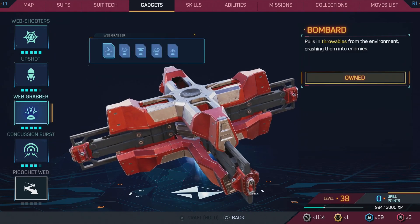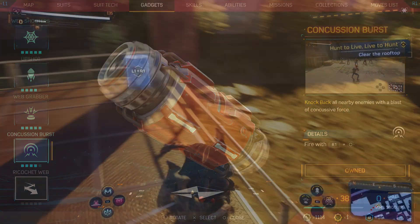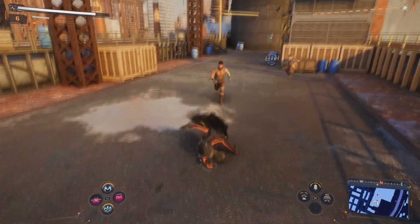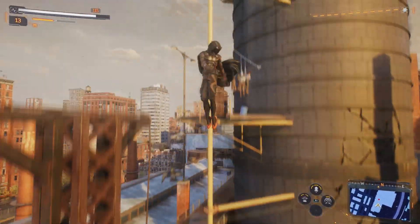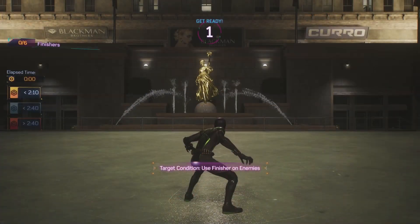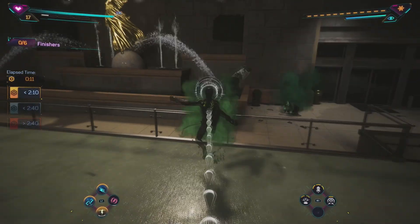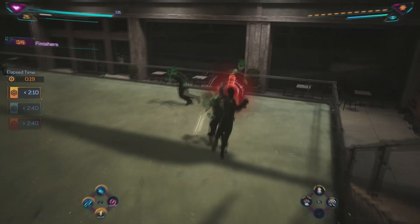I've maxed the Web Grabber and Web Shooters so far. I use the Web Grabber multiple times in the same fights and it gets very, very powerful. The first upgrade pulls in throwables, which is very useful. You can use it alongside abilities — Miles's venom punch, his electricity shock that zaps multiple enemies, or Peter's Spider Rush. The way I fight most in this game is grouping up enemies and then using abilities. Web Grabber is the most important gadget to have.